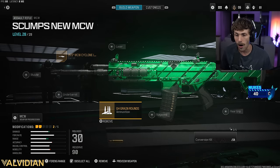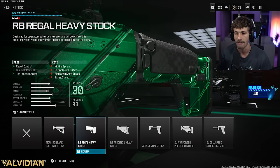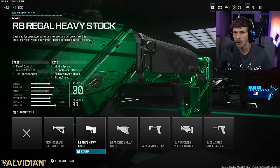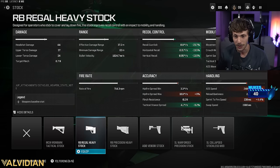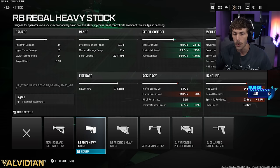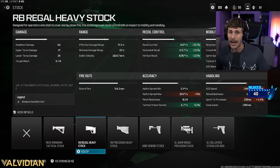The recoil will be a little worse, which is why Scump goes to the stock and adds the RB Regal Heavy. This adds a lot of gun kick control, which basically smooths out the recoil overall making it easier to control. We get a 13% increase for horizontal recoil control and a 13.5% increase for vertical, basically mitigating all the cons the high grain rounds are giving us.